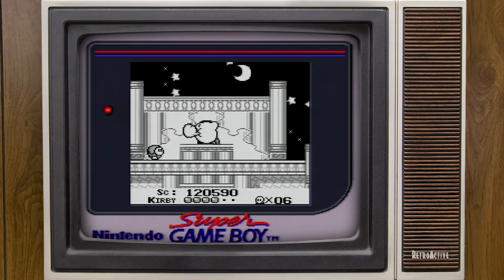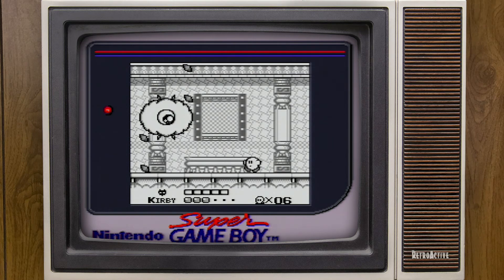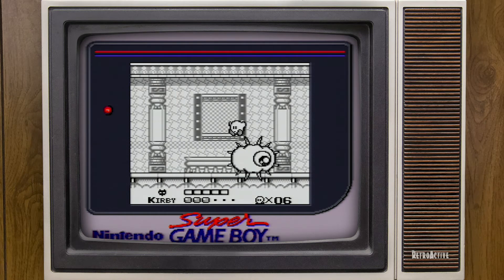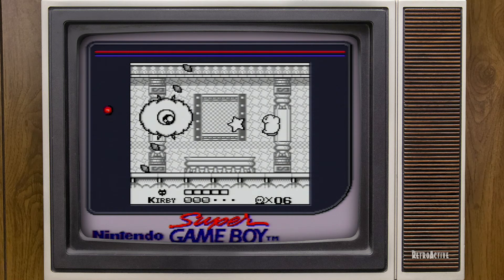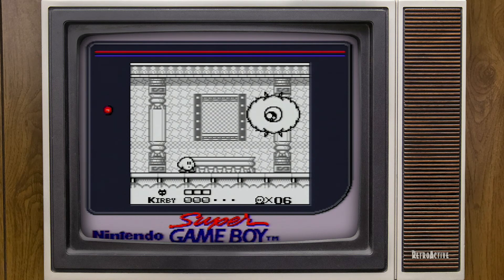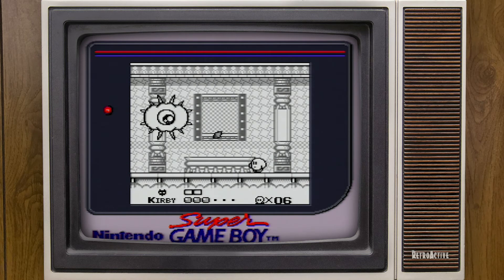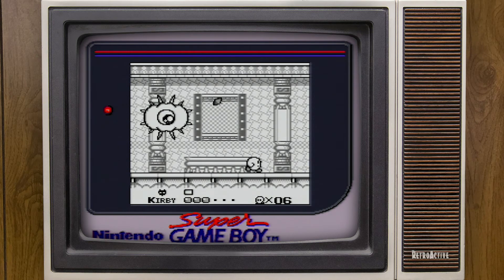Here's our final boss - Kracko. Kracko is another one that became iconic. We basically lose Lolo and Lala and the warship blimp with a cannon on it in most future Kirby games, but Kracko and Wispy Woods and obviously King DDD at the end are iconic characters - they're pretty much in a multitude of, if not almost all, Kirby games at some point.